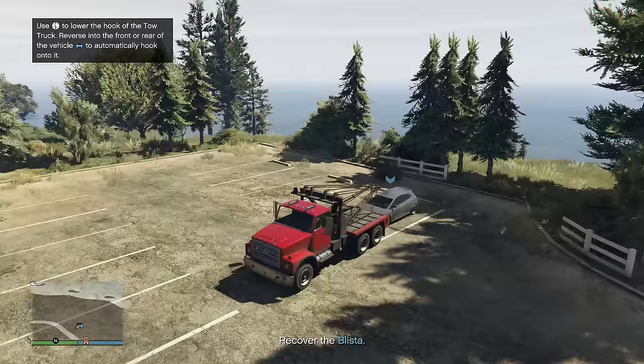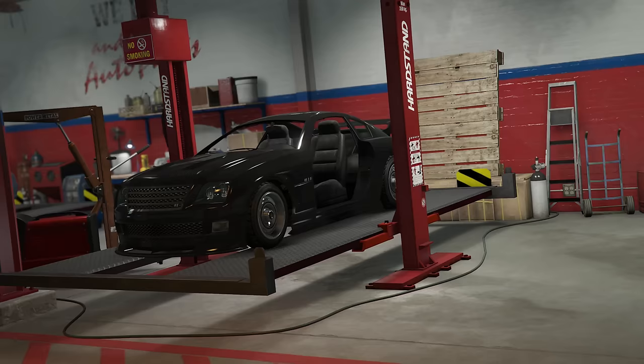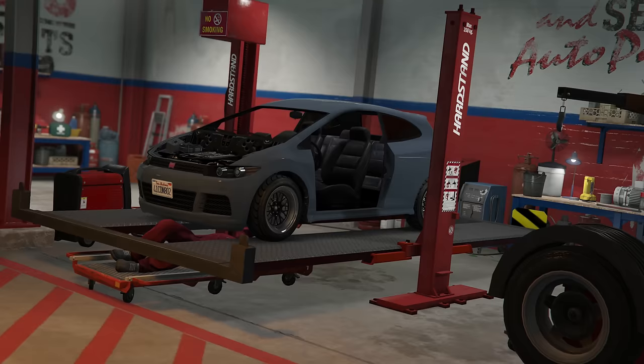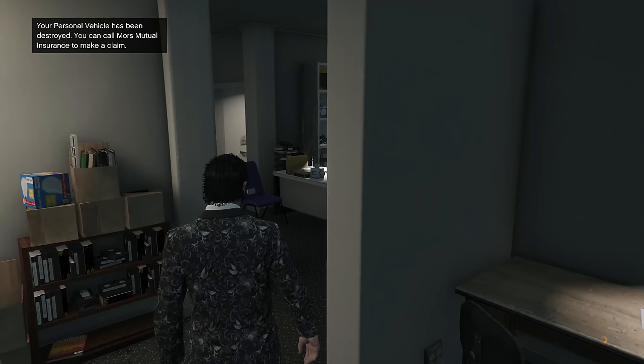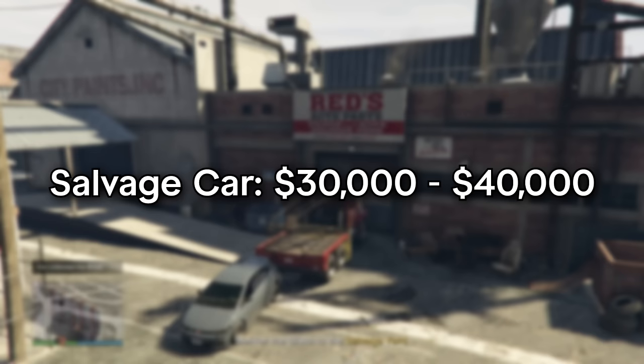The tow truck is the majority of the salvage yard business, as the robberies will probably take you three hours at most to complete them all — and honestly, that's really stretching it. The goal of the tow truck is to tow cars. You can store up to two cars in your salvage yard, meaning that after you've towed two of them, you can go and do something else in the game, or even shut off the game entirely, because even when you're not in the game the cars will still be salvaged, and once you log back in you will get paid right away.